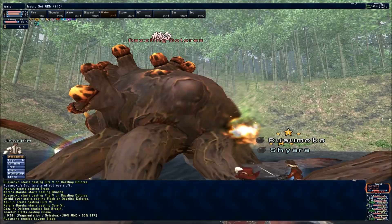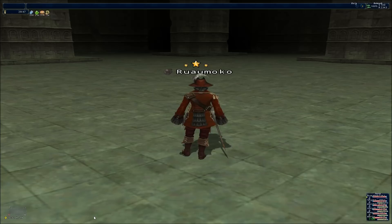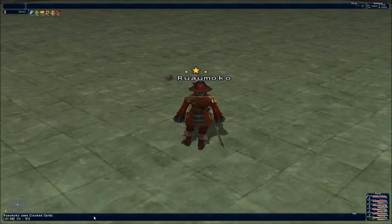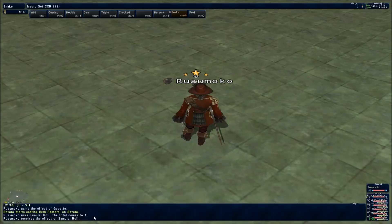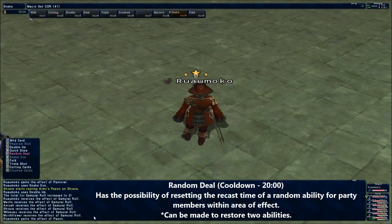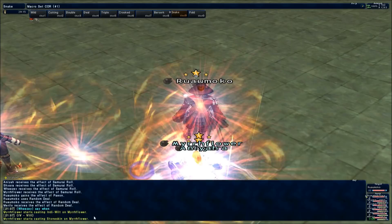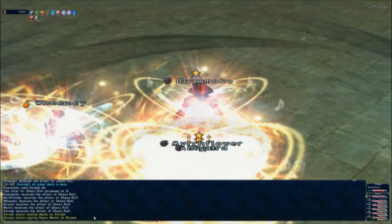Random Deal is a mini Wildcard in that it can restore a random job ability timer, or completely fail to take effect if it targets an ability waiting to be used. Random Deal can sometimes do absolutely nothing, but you can weigh the odds in your favour by meriting Loaded Deck — and as I personally recommend, max it out. Loaded Deck forces Random Deal to ignore abilities which are already ready to be used. Combined with Job Points and the Relic Body, Random Deal stands a very good chance — a 90% chance — of resetting two abilities in one shot. The applications are immense: you can reset a Geomancer's Entrust and Blaze of Glory, a Warrior's Warcry and Blood Rage, or above all a Bard's Troubadour and Nightingale. This is why I maxed out Loaded Deck.